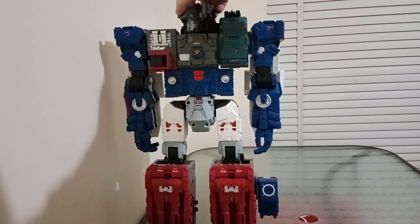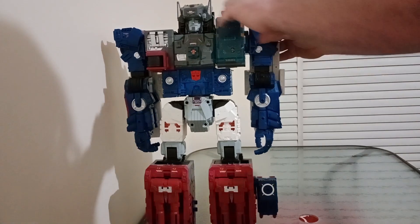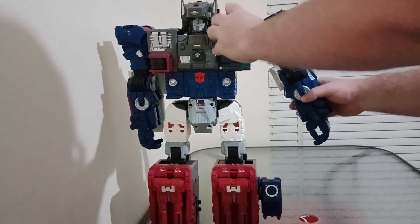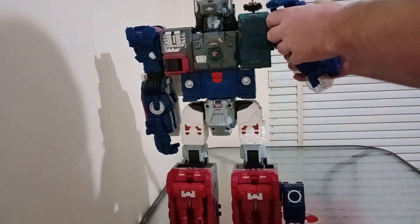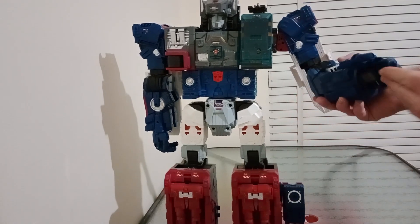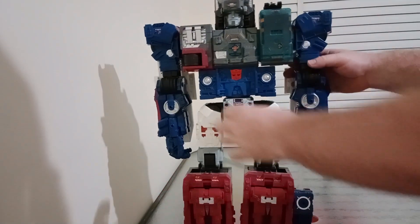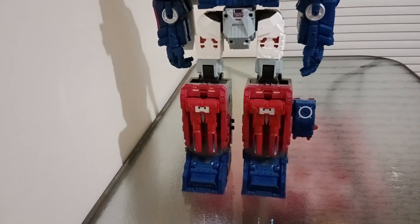The head cannot do a full 360 due to the back of the head, and it cannot look up, down, left, or right. It does have electronic features though — I'll get to those in a minute. The arms can do a full 360 and come out this far. You have a ratchet bicep twist and a single-joint elbow that gets you up that far. You have wrist rotation, a thumb that moves, and articulated fingers — but it's only typewriter-style fingers. You also have ratcheted wrist rotation that goes all the way around.